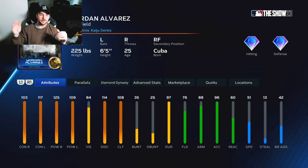103, 117, 125, 109, 108 clutch. Decent fielding for a Jordan card, but he's going to be a DH for me probably for a long time. Jordan has been one of my cult heroes on my team in previous years, and his swing is one of the best swings in the show.